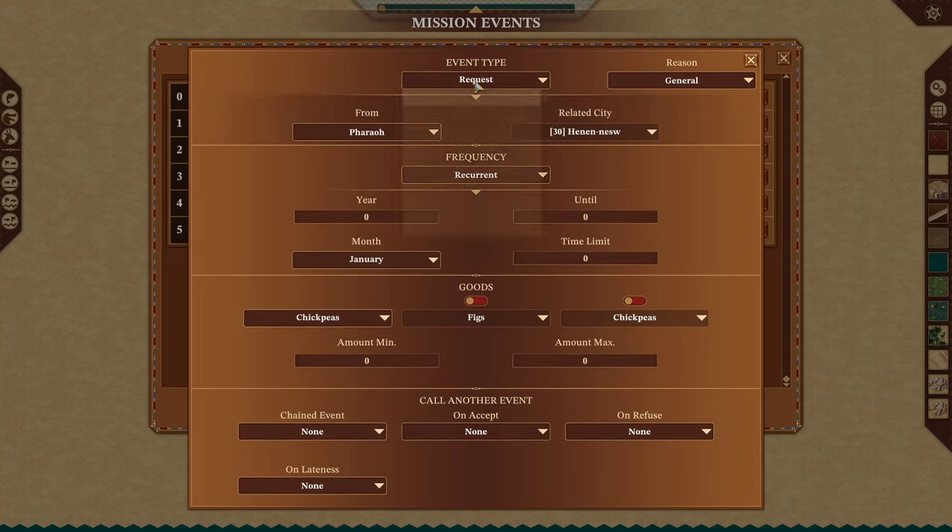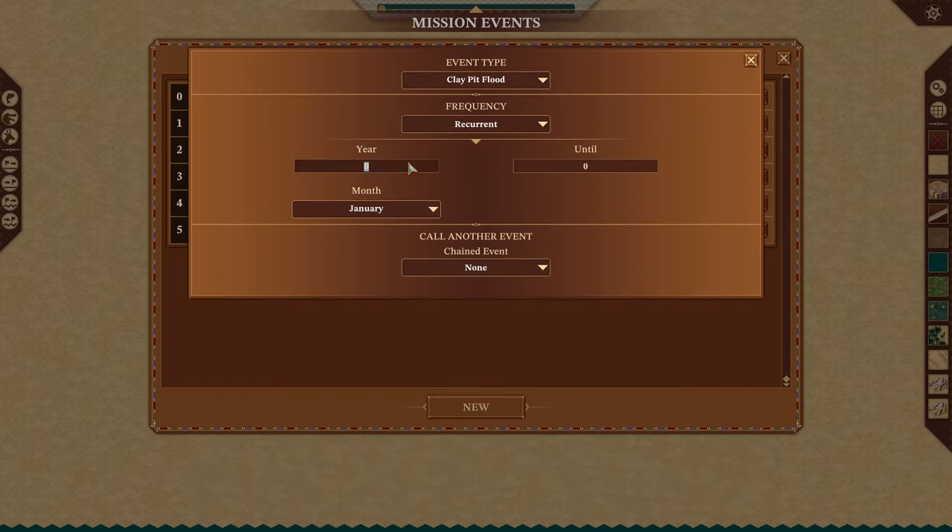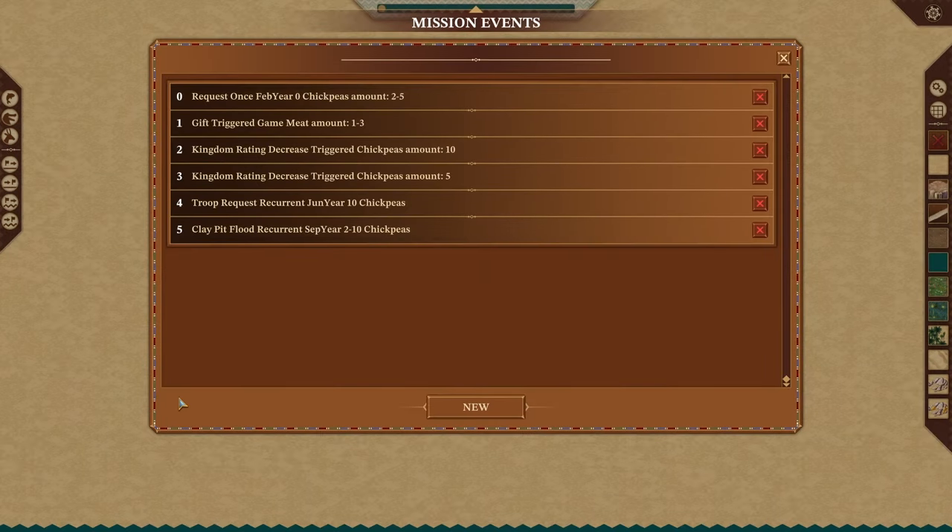Another good event type is contaminated water, gold mine collapse, or clay pit flood. If we have a clay pit flood, we'll set it as recurrent every two years in September when the flood comes. Basically every other year a clay pit is going to flood — that makes sense. You'll have a lot of these if you're doing a proper long mission. You can reuse event values. That's mission events — remember they're if/and/or statements. If this happens, this will happen; if this happens, this will also happen; or else these things will happen.